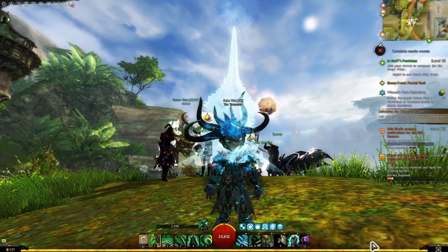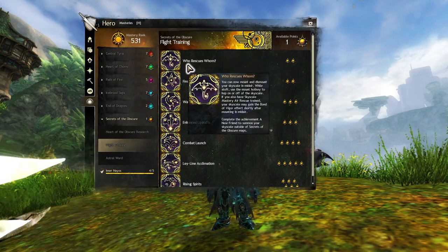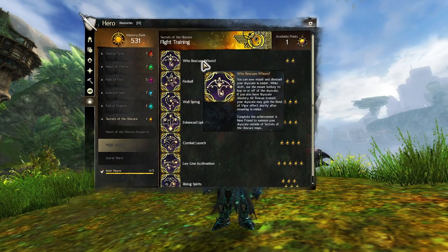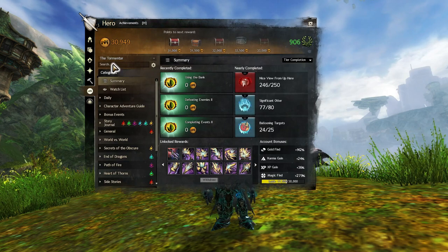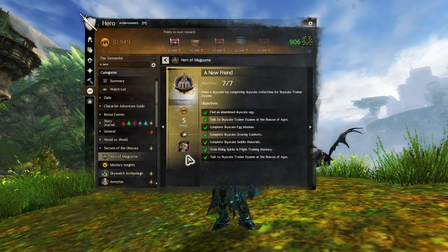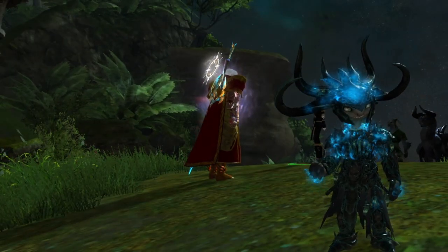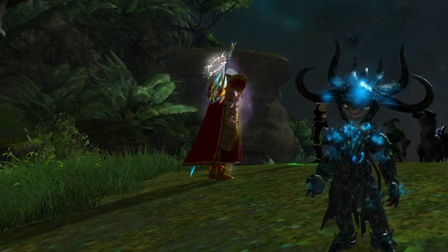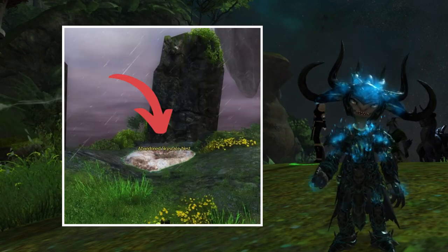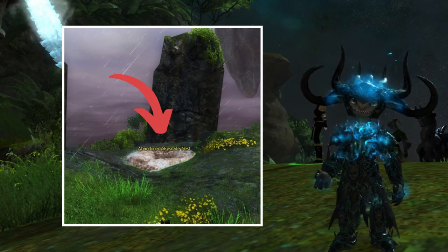The final requirement is to train the Who Rescues Whom mastery from the Flight Training mastery line. This mastery unlocks the achievement A New Friend, which upon completion will reward you with the Skyscale. Now let's begin with the first step: locating an abandoned Skyscale egg by searching abandoned Skyscale nests scattered throughout Skywatch Archipelago and Amnitas.